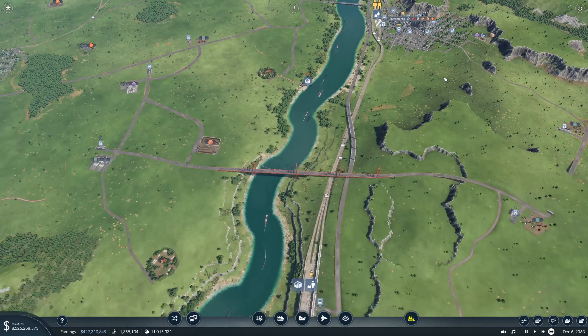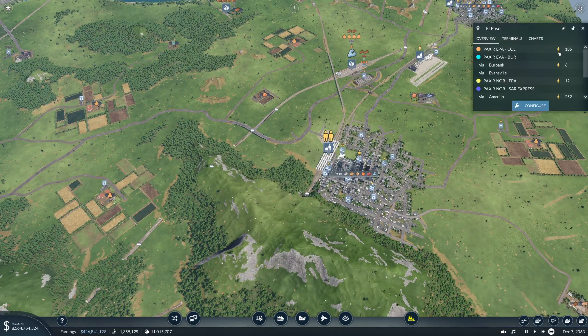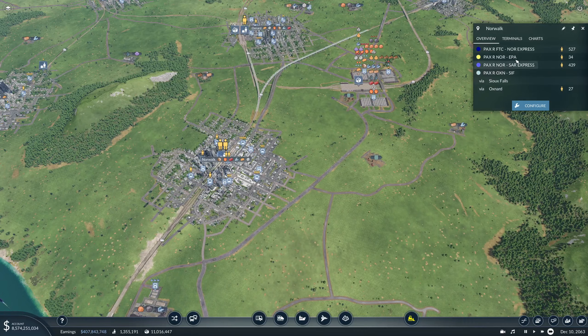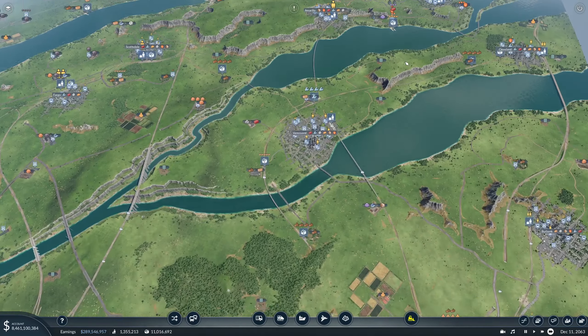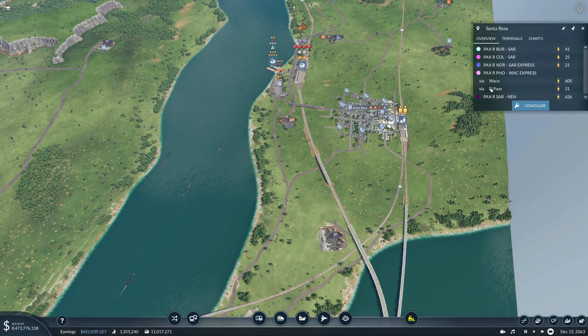We had the suggestion to make the passenger trains longer, so we need to find a line with a lot of passengers. The North SAR Express - there are a lot of people in Noak or El Paso. There are quite a lot of people in Amarillo wanting to go to El Paso, not that many going to Santa Rosa. And in Santa Rosa we don't have that many people.